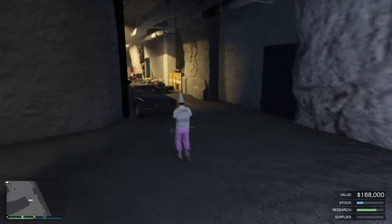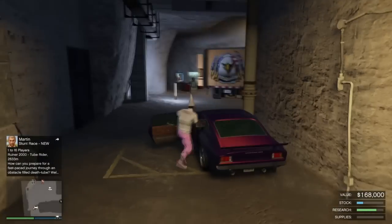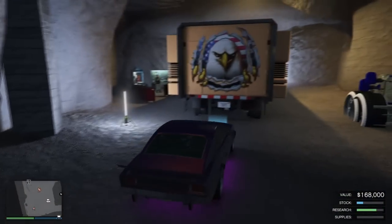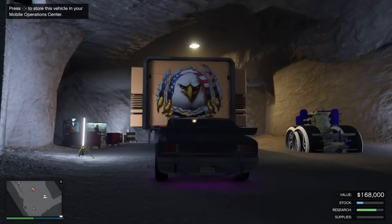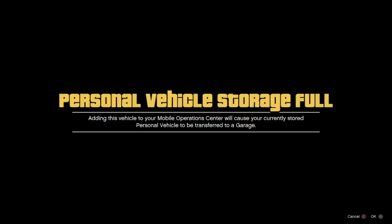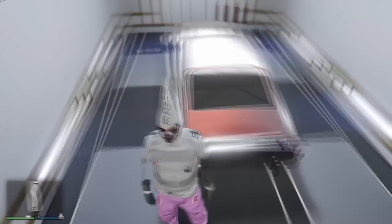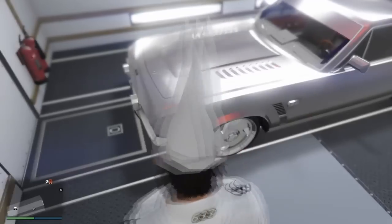I'll show you guys how to put Yankton plates in green tint too with this glitch — I'll make another video later on. But this is just showing you this part here — how to put a car in a speedo spot. Now you just accept the full alert. Now my speedo is gone and this duplicated car is actually in my speedo spot.